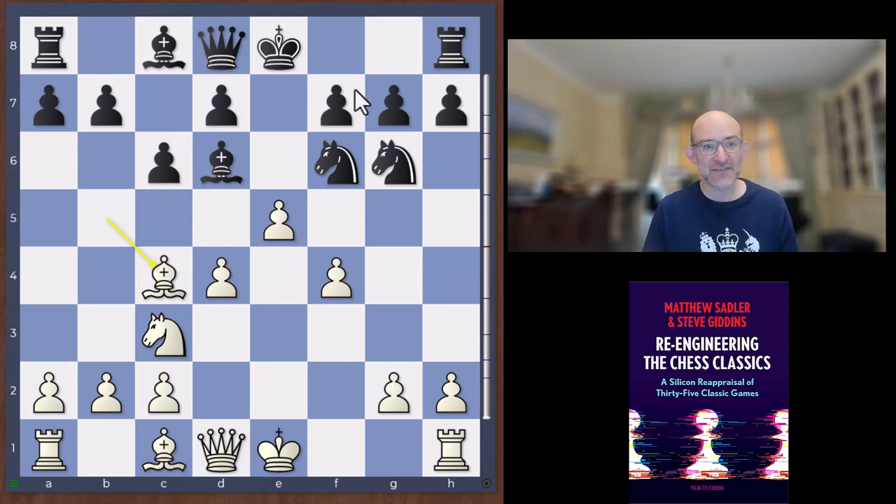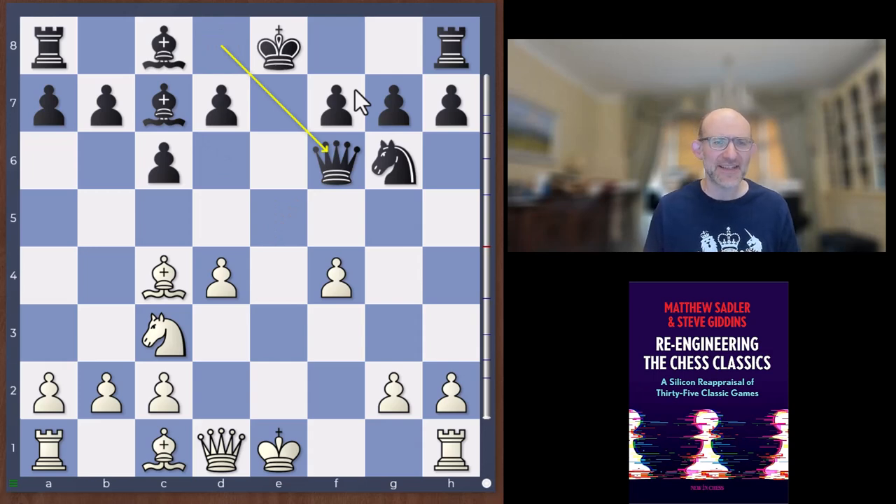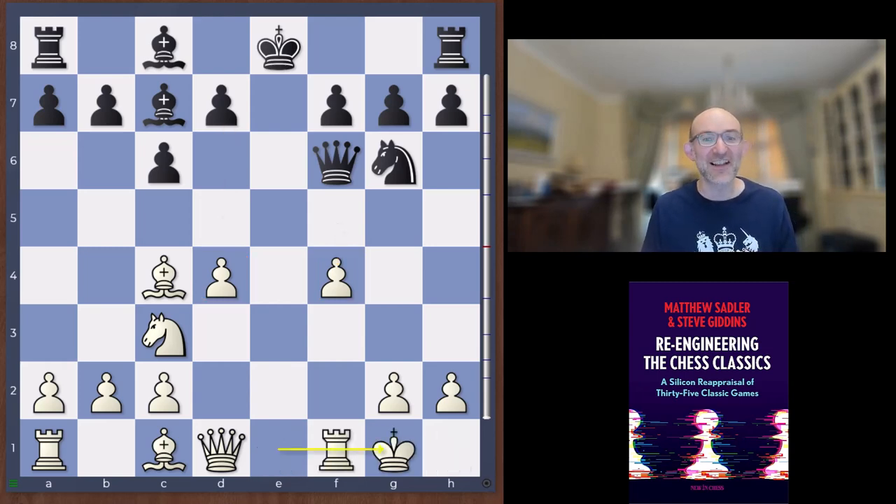He played the move bishop c4, and the engines don't like that at all — after this they think black is better. We go bishop c7, ef6, queen f6, and the basic problem is that black is going to play d5. As long as you can stop white from playing f4-f5, having pawns on d4 and f4 is not that great. Some very weird lines here from the engines, but they always believe white was better. They don't like what Janowski did.